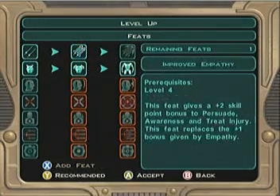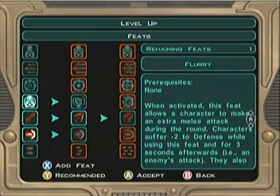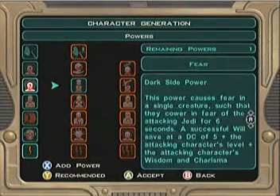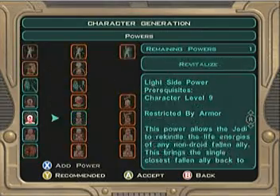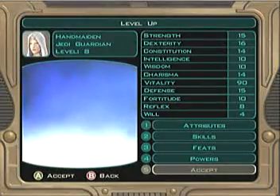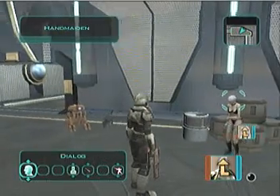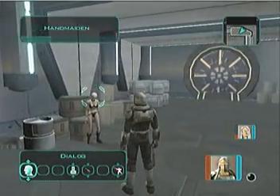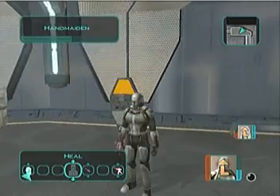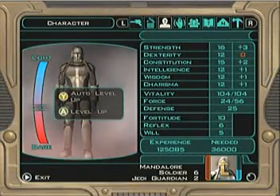Let's give Mandalore — he has lightsabers, so what the hell — we'll give him Flurry, or his powers. I hope we have not given Handmaiden anything significant yet. Let's give him a light side power even though he's a dark side kind of character — let's give him Heal. And accept. Look at that — Mandalore with Heal. We gotta unpause. That used up enough of Mandalore's... Now watch this: Mandalore is a freaking Jedi Guardian. Is that king butt or what?